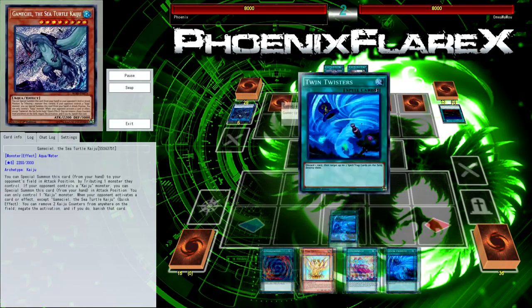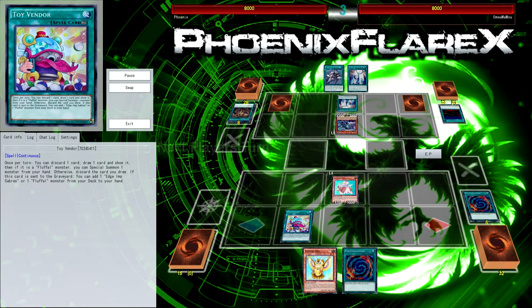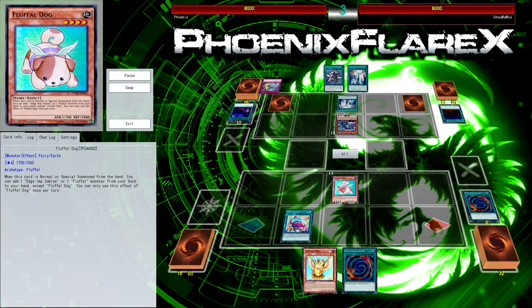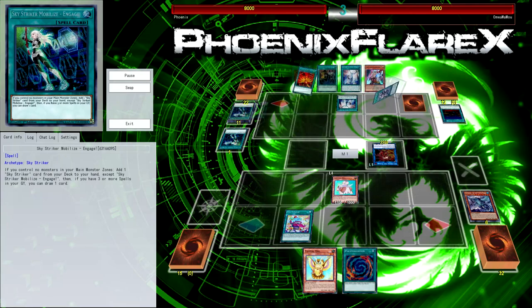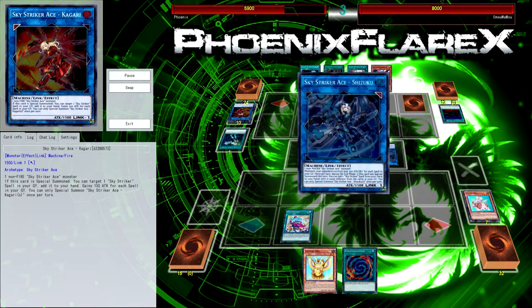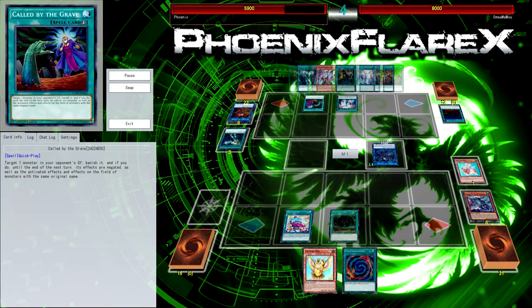My opponent doesn't even know that much about the interaction I was talking about in my video yesterday - how Eagle Booster with three spells in grave is really hard for Fluffles to deal with. Every time my opponent sets that up, he does it subconsciously, not really actively. So my opponent's not really playing in respect towards Fluffles - he's just playing in respect towards an OTK deck. There were a few instances where Eagle Booster could have been a lot more impactful.